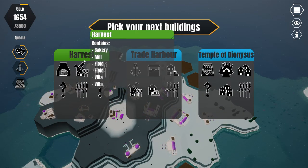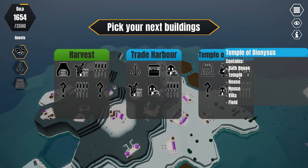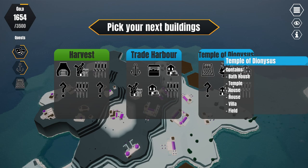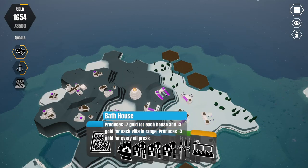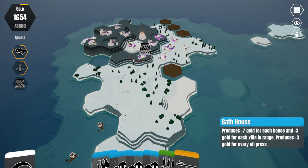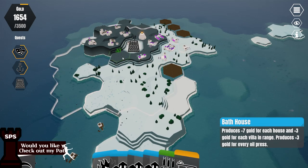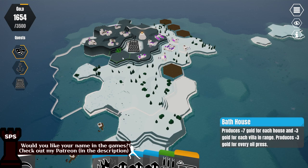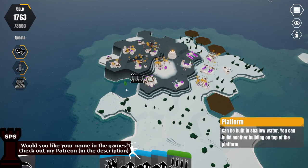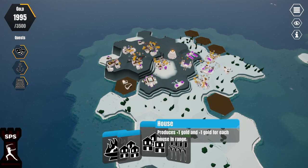We could get a harvest which gives a bakery and a mill, but I think we need a couple more villas. Oh, and a bathhouse — let's get a temple of Dionysus. What does the bathhouse do? It produces seven gold for each house and three gold for each villa in range, plus three gold for every oil press. That's 57 points if I place it here, 60 there. I think I want to place it like this, and I'd like to have more platforms and houses in this area. That should give us a lot of points.